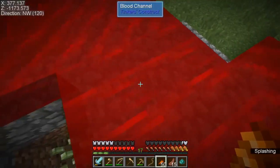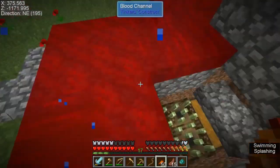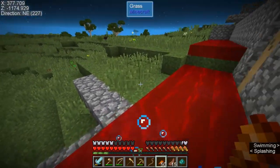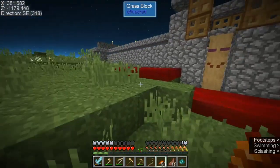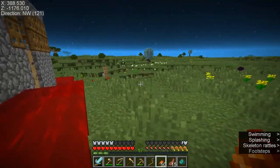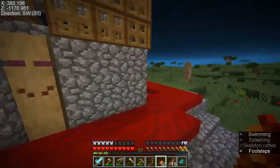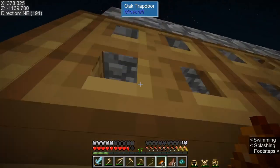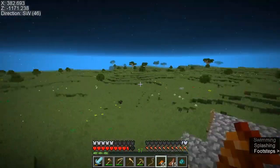I don't know if I've shown it since I've changed it, but I just have punji sticks and blood channels made from blood — melted down rotten flesh. It makes nice little channels that follow direction and pushes everything into the punji sticks. And obviously I have night vision and all that stuff going so I can actually see in this dimension.